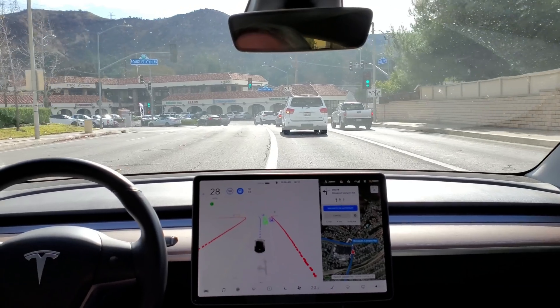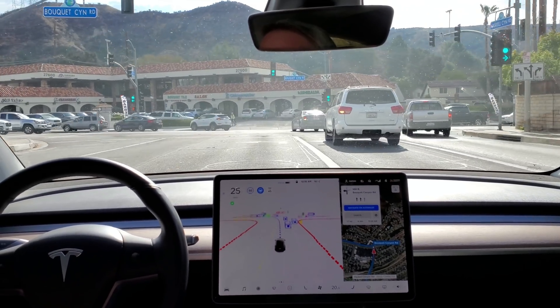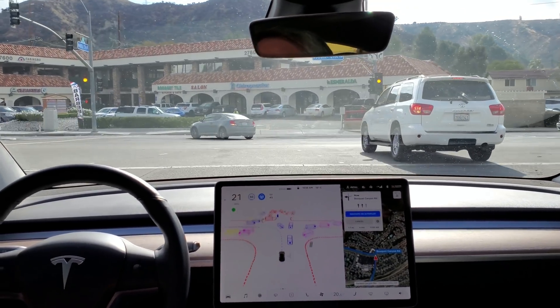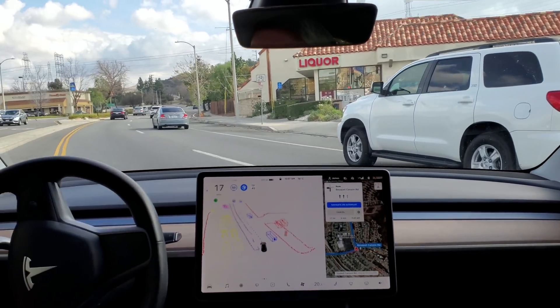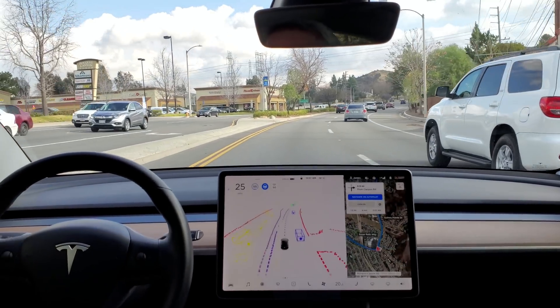Now turn left onto Bouquet Canyon Road. It chose the far left turn lane today, and I'm glad it's going through that yellow. The guy behind me is right on my bumper — that's why I'm glad it went through the yellow.